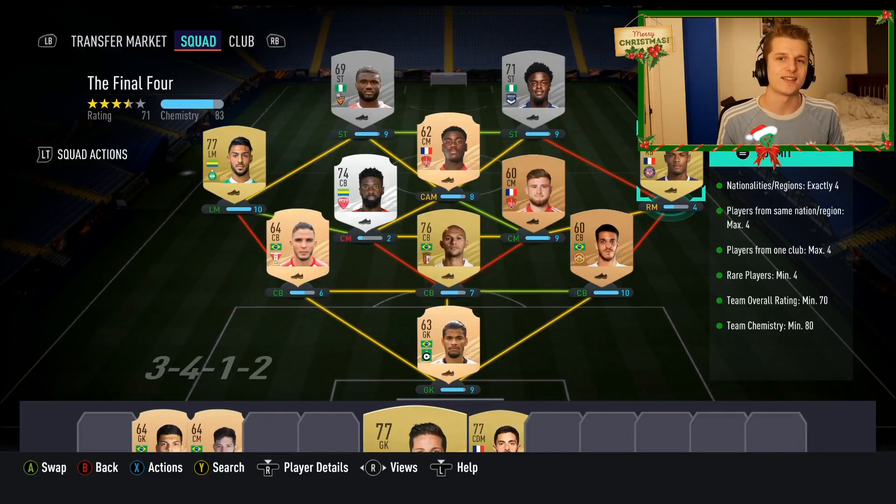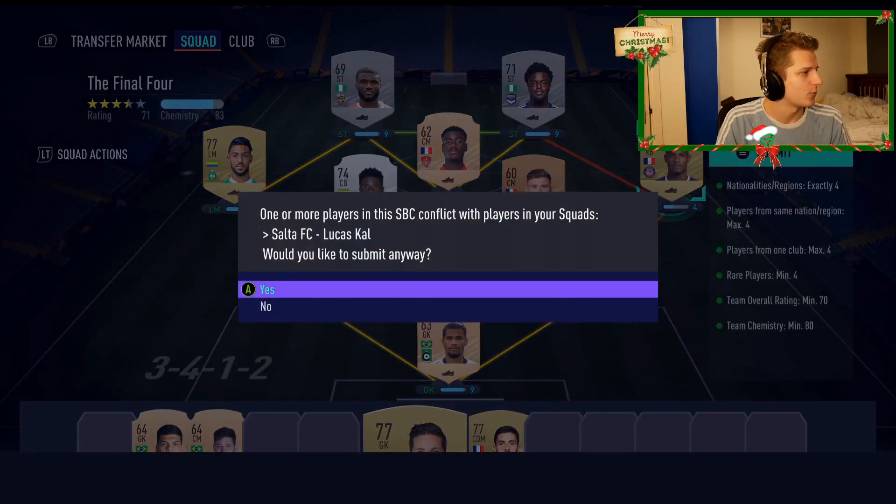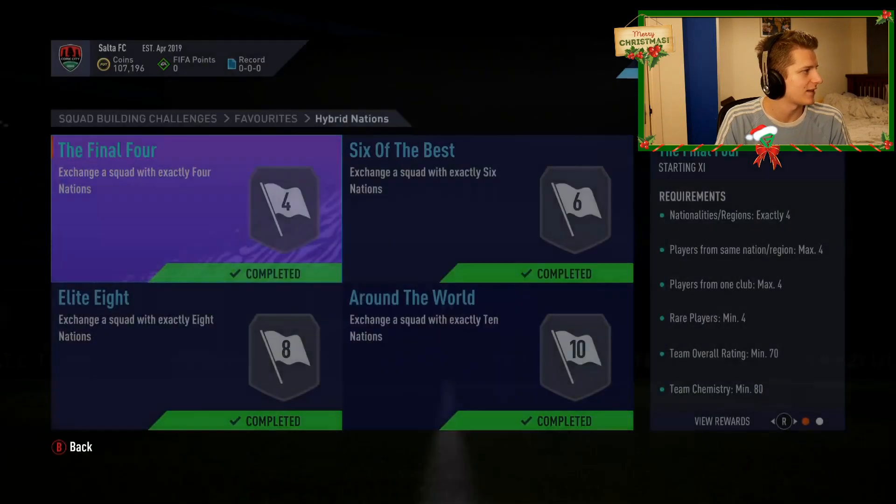We've gone and done the last SBC. It's been a car crash, it hasn't been too expensive, it's like 2-3k. We get ourselves a Renbecker pack which is all that matters. There we go. We've got 107k, not looking too bad. Obviously we've got loads of coins still in the transfer list.